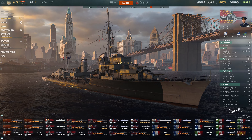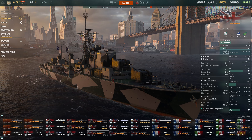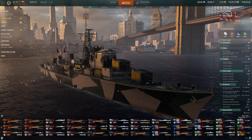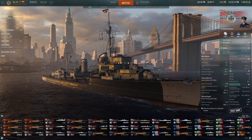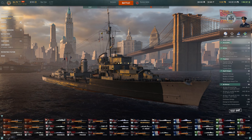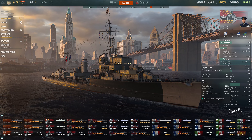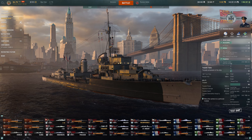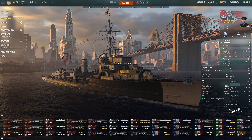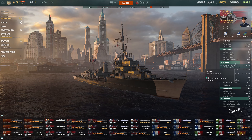The HE doesn't seem too bad considering you already pen 26mm thanks to German quarter pen. However, 6% fire chance is not amazing — compare that to Daring, which gets around 9% fire chance without a commander. In that 5% fire chance range it feels like the older ships like Gearing. Torpedoes are also not particularly special: you only get eight of them, with a pretty long reload, low damage, low speed, and 10km range — which at tier 10 with lots of radar will be difficult to use.